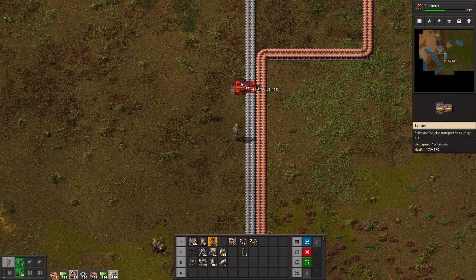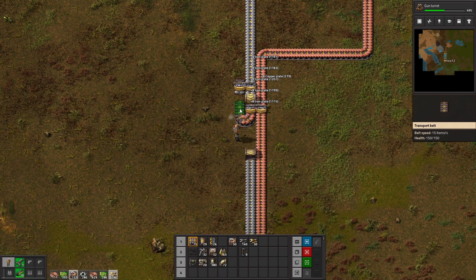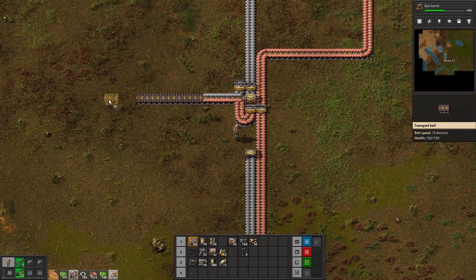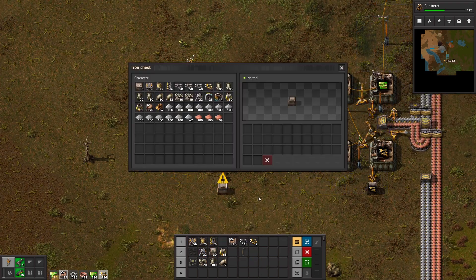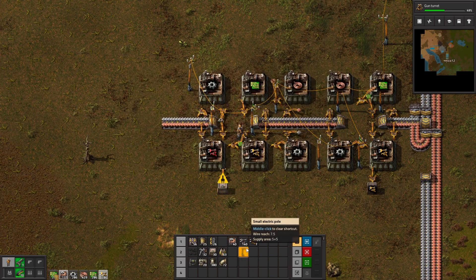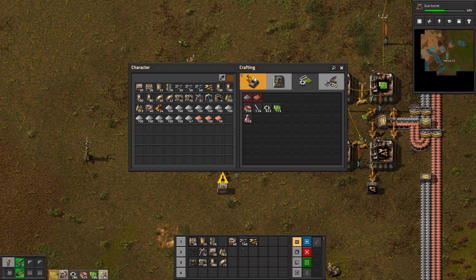For me, when I'm building my early base I always create a small main bus with iron and copper. By this I can easily produce anything using a simple assembler pattern. It's simple yet effective as a starting mall for you.